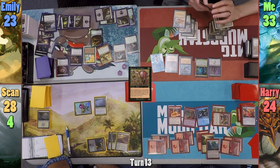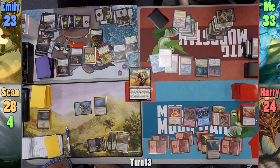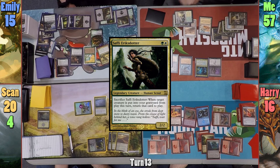In my first main phase, I cast Gray Merchant of Asphodel where my devotion to black is eight, and everyone gets drained for eight while I gain 24 life. I then cast Safi, Etri's Daughter, and pass to Harry.